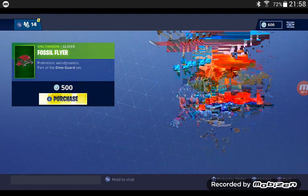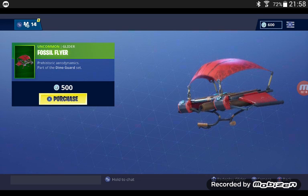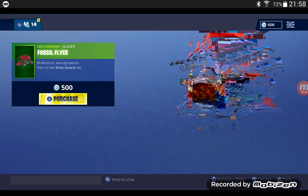Then we have Fossil Flyer, which is part of the Diamond Guard set. I think it goes with the Treshera Ops skin. She doesn't have another glider, so that's part of it.